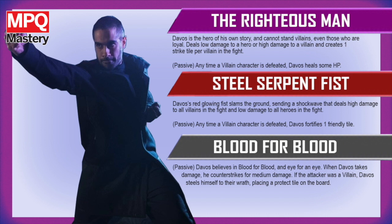The Steel Serpent Fist is the thing you're saving up for — that'll probably be the most expensive ability. You're going to keep getting hit, and if it's villains, you're going to keep putting tiles on the board. You're going to keep using the Righteous Man, which will keep putting strike tiles on the board. Strike and protect tiles. And then the Steel Serpent Fist — bam — it's going to damage a bunch of people, hopefully kill them, and fortify those friendly tiles. These were just a few ideas I had. I would love to hear your thoughts on how we could bring Davos into this.